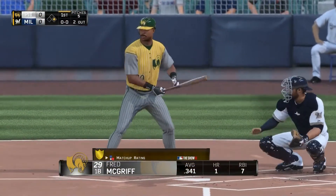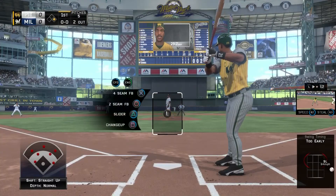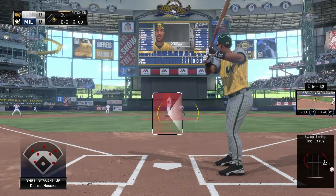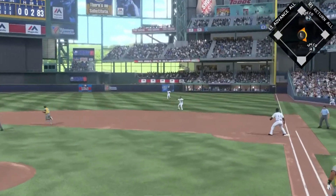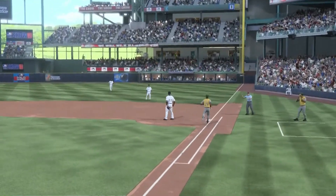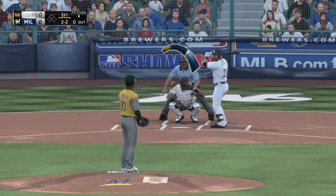Fred McGriff, the Crime Dog, coming up to the plate hitting .341. Got him for completing the entire Braves team set. But I don't do too well with Fred McGriff. I don't know how his average is .341 — I'm definitely not hitting .341 with him. But he hits it into the gap there and makes a nice play at second base. I believe that's Scooter Gennett.